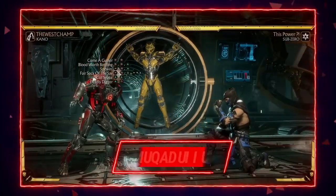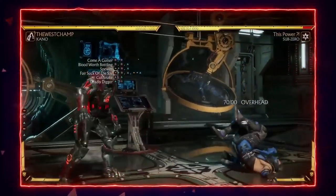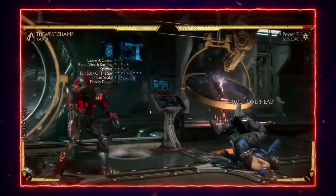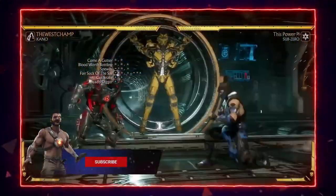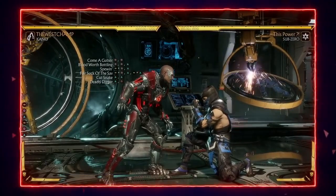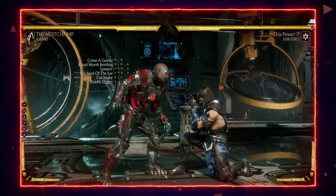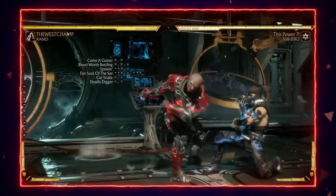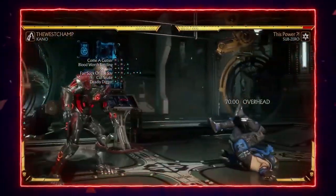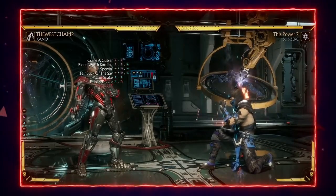Kano's only real flaw — and without it he'd probably be a top-5 character — is that on around 5-plus characters like Johnny Cage, Jacqui Briggs, Joker, Katana, and Nightwolf, the spit hit in his Forward 1-2 Back 2 string whiffs. Those characters can literally full-combo punish him for doing his best string. That's his biggest flaw, but if you're a good player you can work around it.